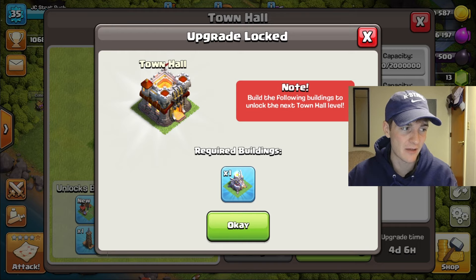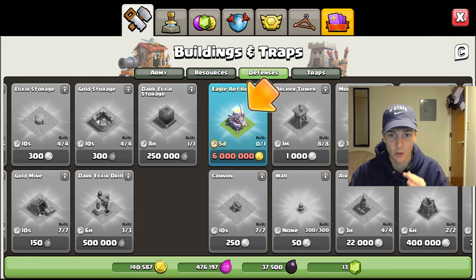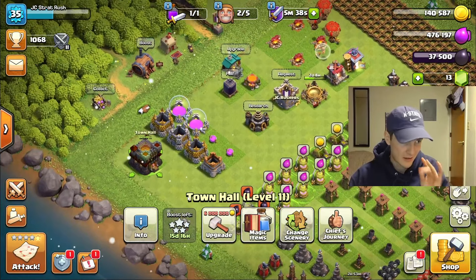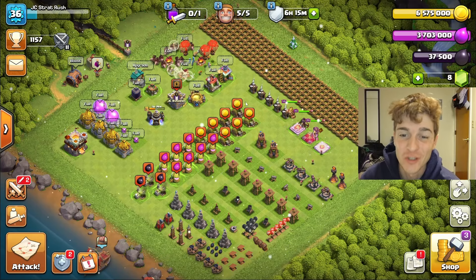The only building I have left to place is the Eagle Artillery, which also costs 6 million and takes five days to upgrade. It's actually going to work out perfectly — I'm going to find enough loot, upgrade the Eagle Artillery, then find just as much loot to upgrade the Town Hall, and the Eagle Artillery will be done right when we get to Town Hall 12.